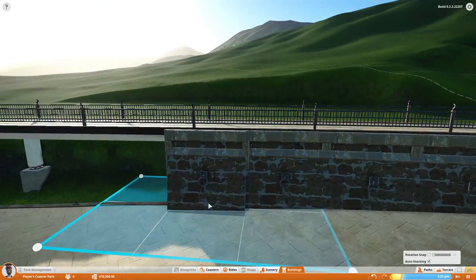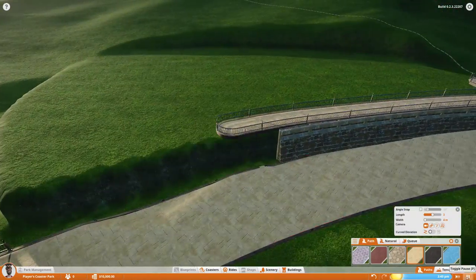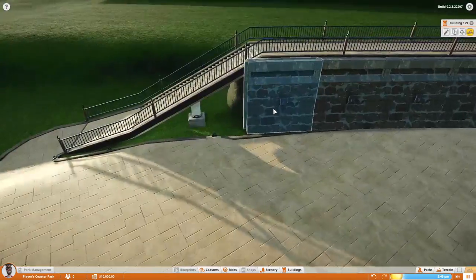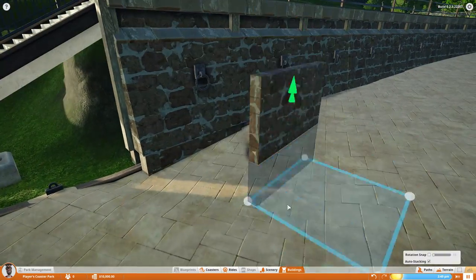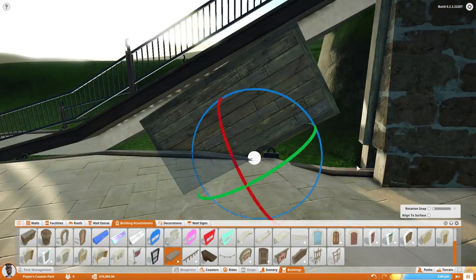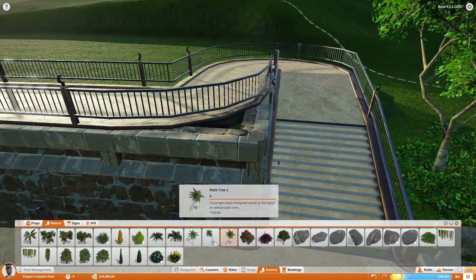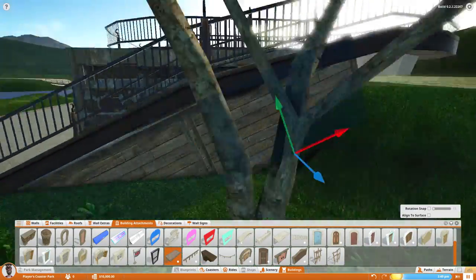I basically wanted something I could easily copy and paste along the way to fill in the area. I've said before that in future parks I want to work more with multi-level designs where you have different levels going up and down — and this is a start on that. It's very slight, only about the height of a person or just over, but it's a good start. Then just filling in the entrance stairway and this area with wood.